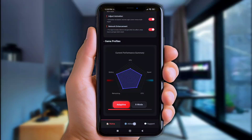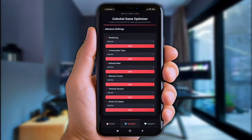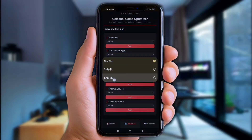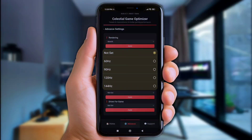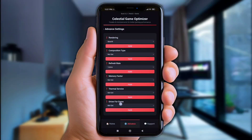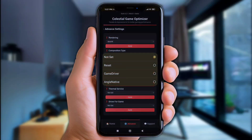Next, click Advanced Settings down here, then click Rendering Option and choose Skia VK. Next, click Refresh Rate and choose from 60Hz up to 120Hz. Then click Driver for Game Options and choose ANGLE Native for extra smooth-as-butter performance.